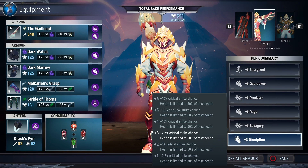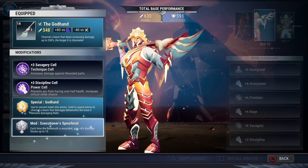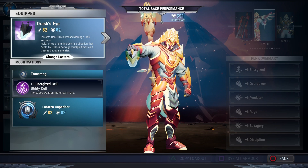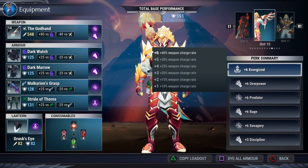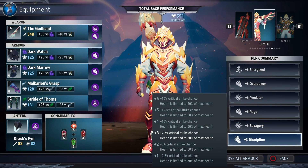This build is all about wounding: wound first because each time the behemoth is wounded you gain plus six percent damage stacking ten times. Use your lantern tap right before you shoot your laser beam, and remember Energized keeps that laser beam up as much as possible. Savagery adds more to wounded parts, so when shooting your laser beam make sure you aim at the glowing aether-blue wounded parts for optimal damage — don't just shoot at unwounded body parts.